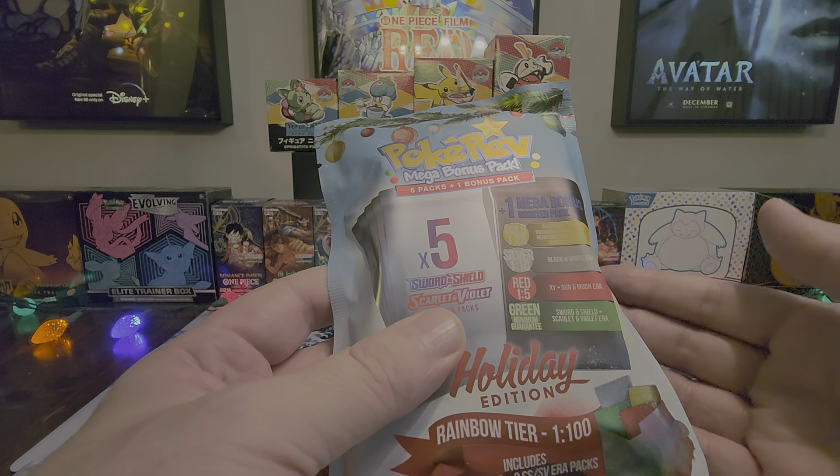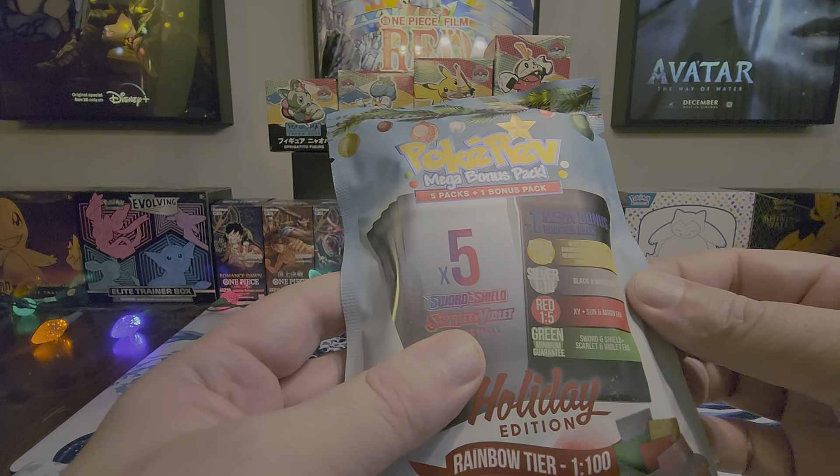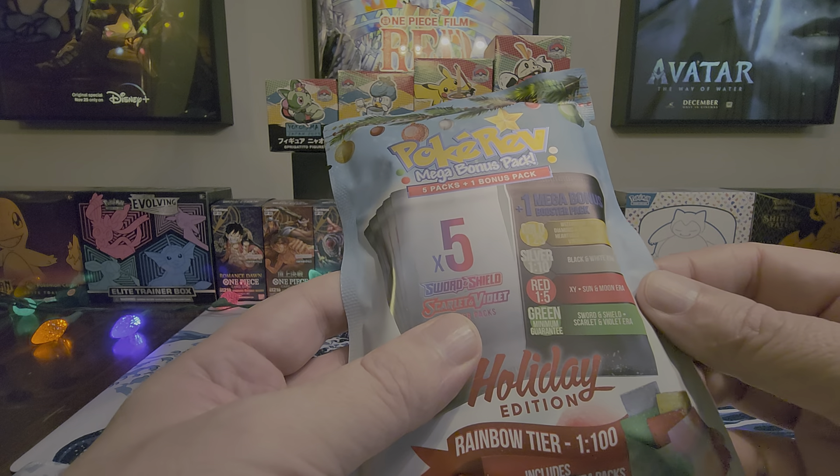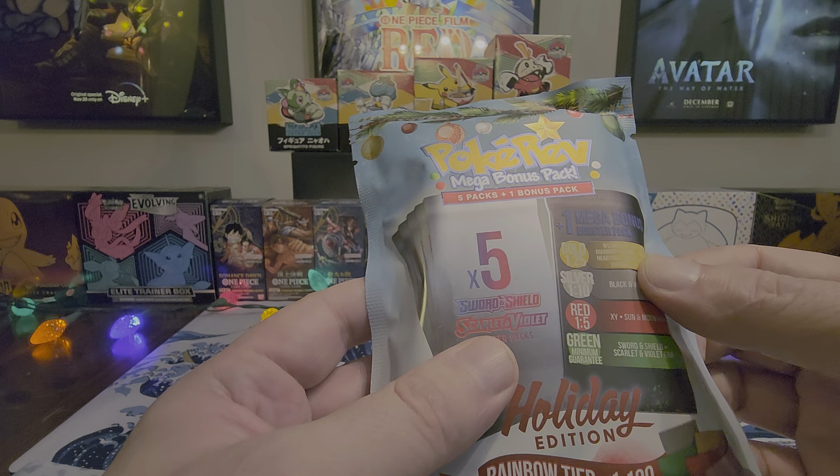Red, you're going to get either XY or Sun and Moon Era Packs — one pack, not multiple. Silver is going to be the Black and White Era, and then gold is Wizards of the Coast Era.